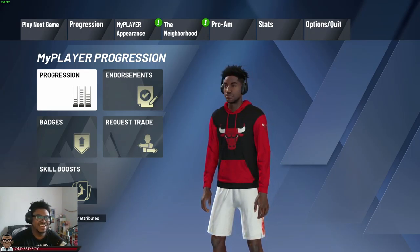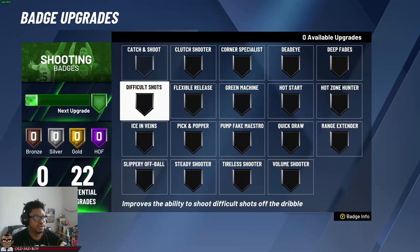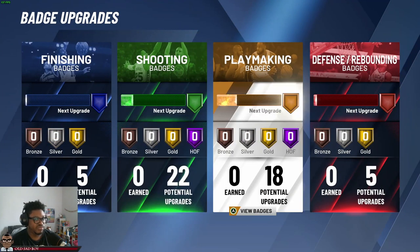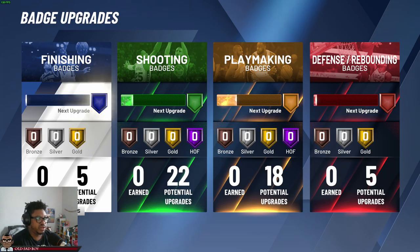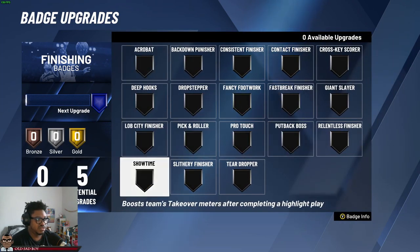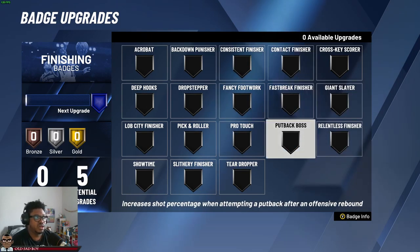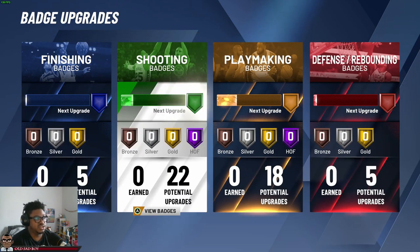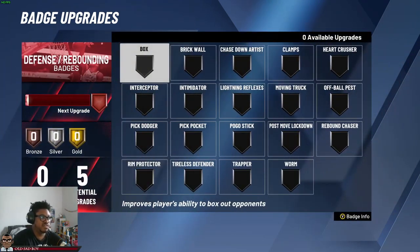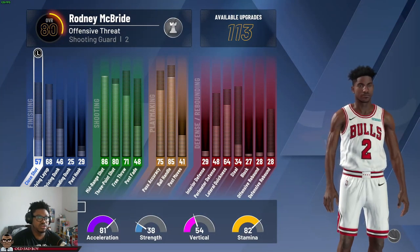These are the badges — we get 50 potential badges so we're not hurting. We can get Hall of Fame four or five times, I don't know, math is hard. We got 18 playmaker, some finishing, and defense is a little rough. For finishing we need something like contact finisher or relentless finisher, or giant slayer since we're six foot.